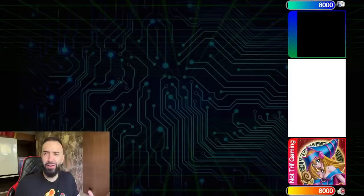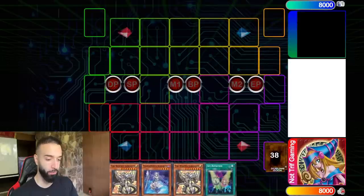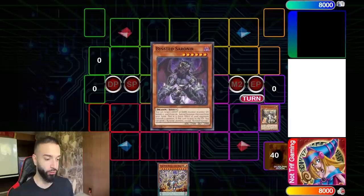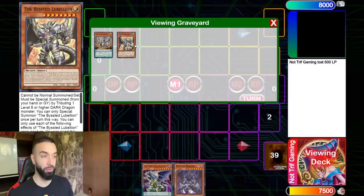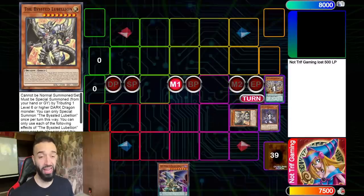The synergy is absurd. You might be thinking, what's the synergy? Well, this is going to be a two-card combo. I want you guys to see how this goes with just two cards. All we need is Auto Revolution Dragon and Lubelion — that's it. Broken two-card, billion negates.